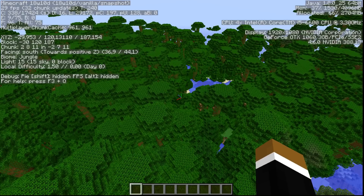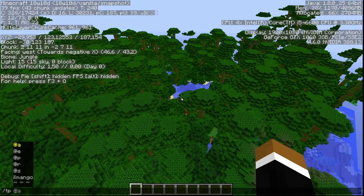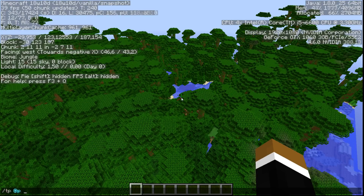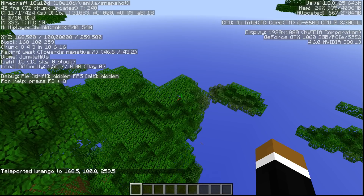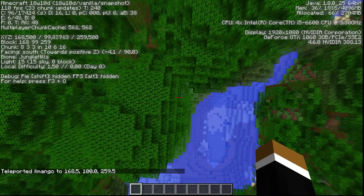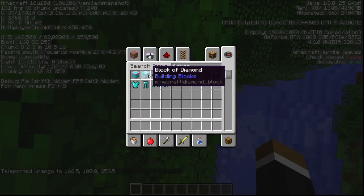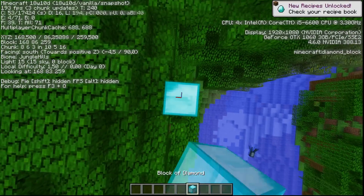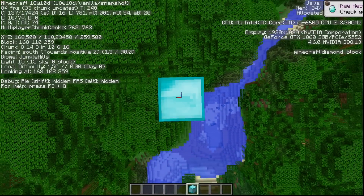I loaded a new world in the 1.13 snapshots and the first thing I notice is that the spawn point is different. So let's teleport to the spawn point of the 1.12 world, just to see if the terrain generation is similar. Yeah, that looks similar. I am also going to mark this out with a diamond block, because I am hoping we can test this in MCEdit, which would make things a lot easier.